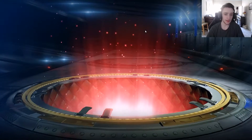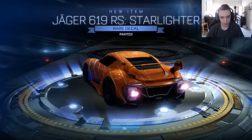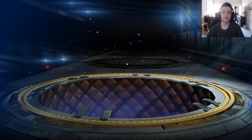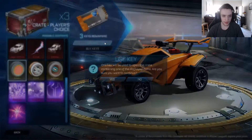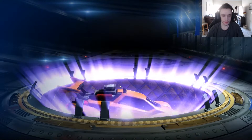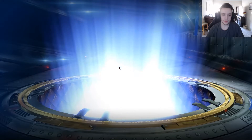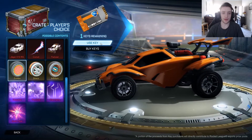That didn't work at all — that actually got me worse luck. A Cobalt Starlighter though, that's not too bad, I'll take it. Anything painted is good in my mind. This is pitiful — Starlighter again. Three keys left — you gotta give me something good here. One exotic, please. Another pair of Chakrams. Two crates left — one exotic is all I want. We'll get a rare: regular Dominus Funny Boost. Last crate — gimme the luck!